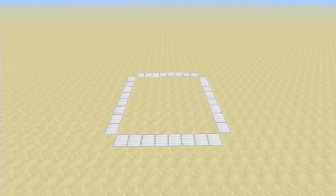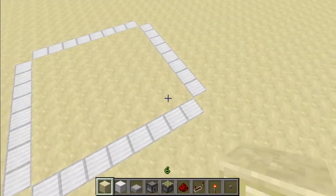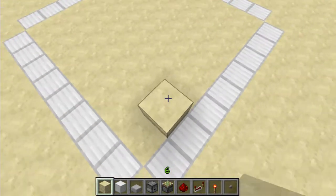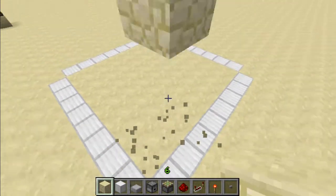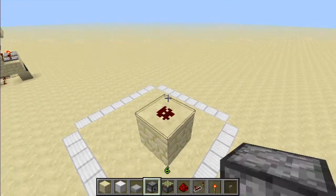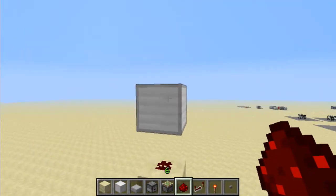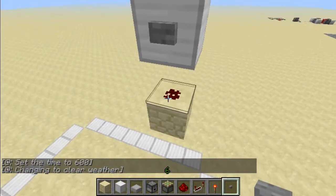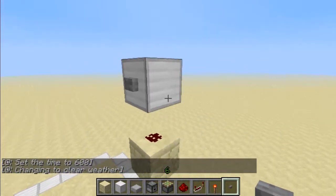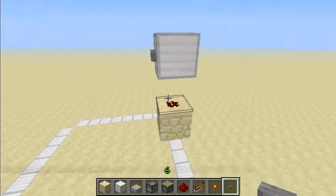To start, you'll need to dig an 8x8 hole in the ground that's six deep. For the first step, you'll have to go to the second block over and build five up. You can destroy everything below it. Place redstone on top and then place your button here. This part can go anywhere but for the sake of saving space and redstone, this is where it will go.